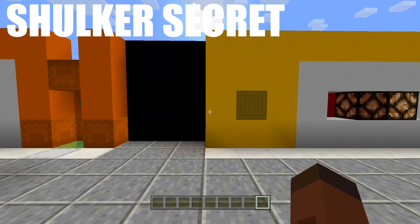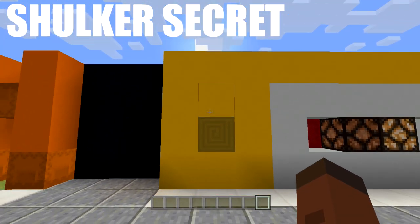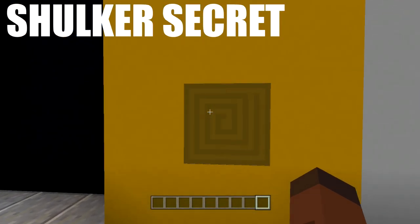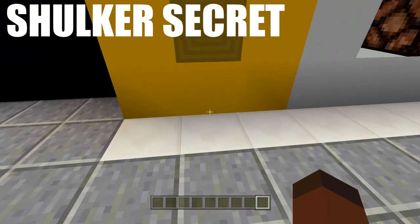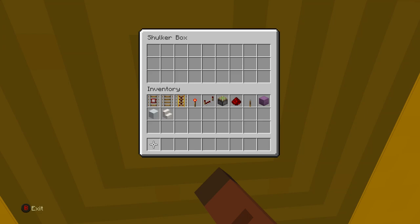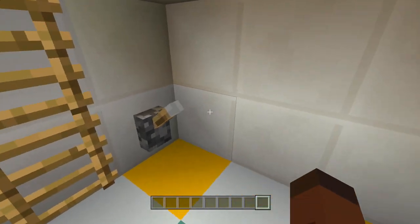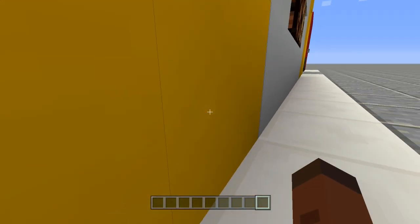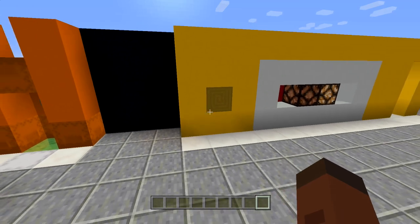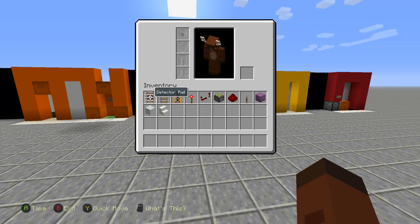Next we're doing shulker boxes with minecarts — probably the most interesting thing with shulker boxes in my opinion. There's so much more you could do with this. We come here, open it up, and our little secret passageway opens up. Go down into the secret base, then when ready to leave, click the lever, come up, close the lever, and go on our way. Very easy build. We'll need detector rails, normal rails, powered rails, and power sources.